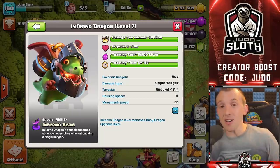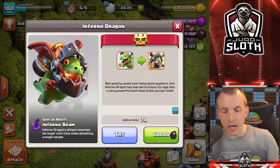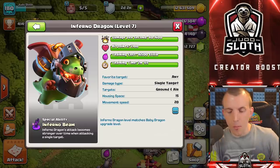All of the stats on the developer build are just a preview — they are always subject to change. Basically, it is a souped up version of the baby dragon, allowing you to have the single target Inferno Beam. It is 15 housing space, and where this really shines is if you can get the Inferno Beam to power up.